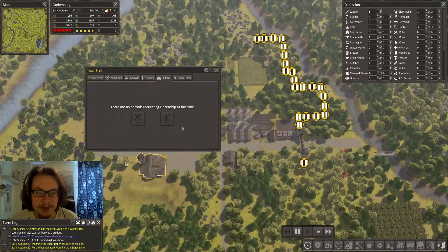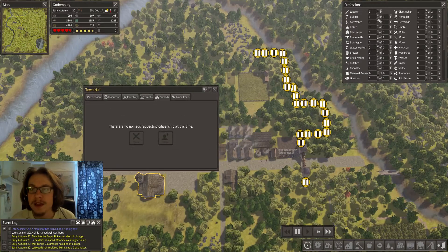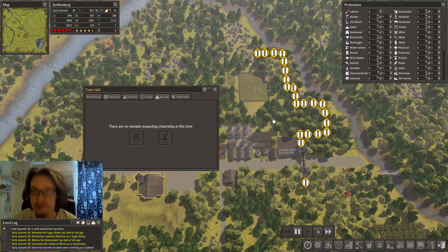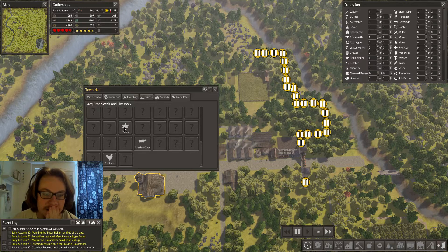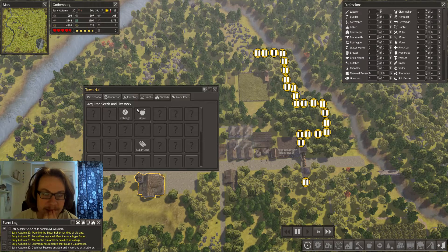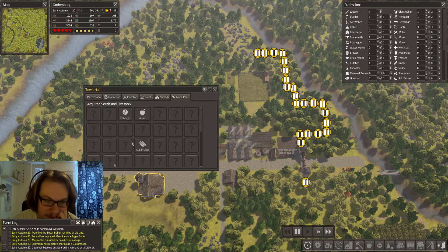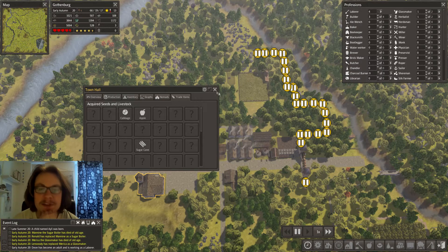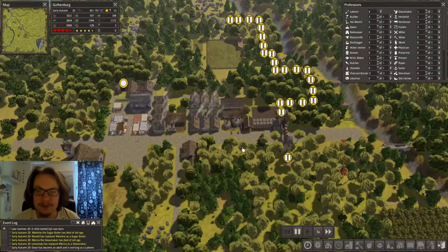Here's the nomads section - sometimes randomly nomads will come to your town and ask permission to live in the city. You can grant them that and then you'll have a bunch of homeless people before they can find a house. That's pretty good if you want to boost the population instantly. I can see all the stuff I have - this is pretty useful because sometimes you forget what you actually have. I've got maple, chickens, cows, sugar cane, cabbage, and apple. I should definitely make a cabbage farm to boost food production.